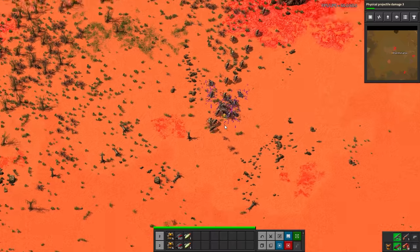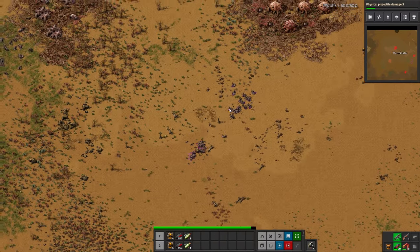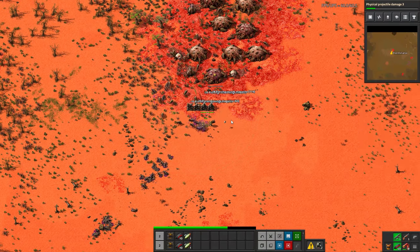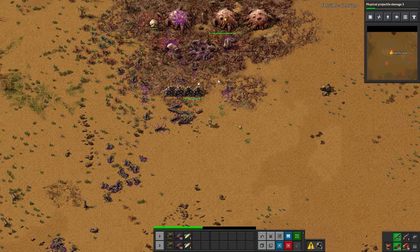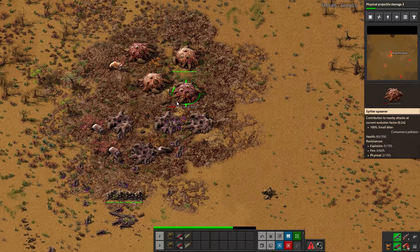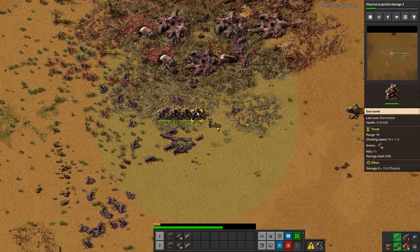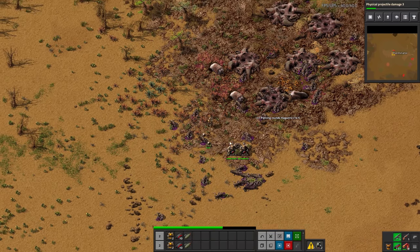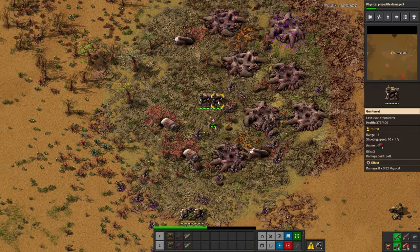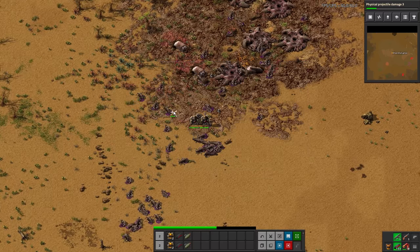We did just spawn medium biters - you can see a bigger red guy there. This is a medium biter; they have higher resistances especially to physical damage, which is what we're doing, making it a bit harder. I'm going to eat a fish just in case. We did manage to push into this - the robots are helping. I may not necessarily need to use turrets but it would be smart. Several of these robots aren't particularly tanky - they can die pretty easily - but you can see they're shooting for me, and we took out that base fairly easily.